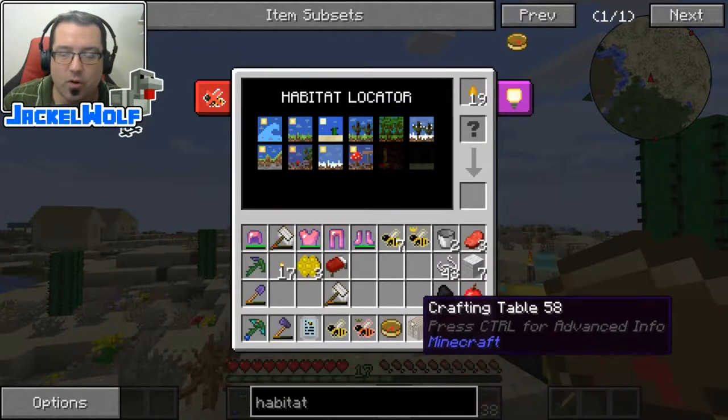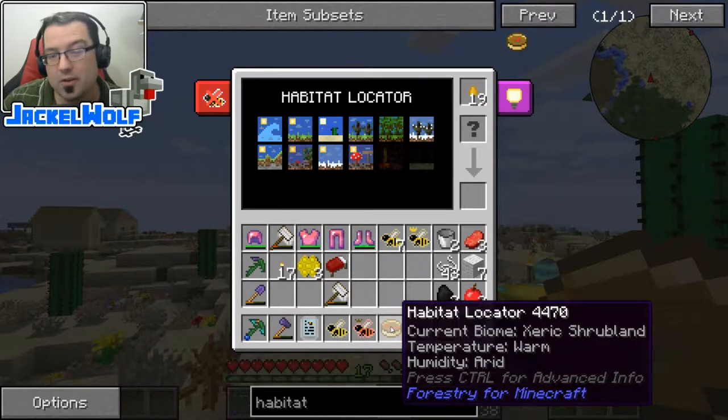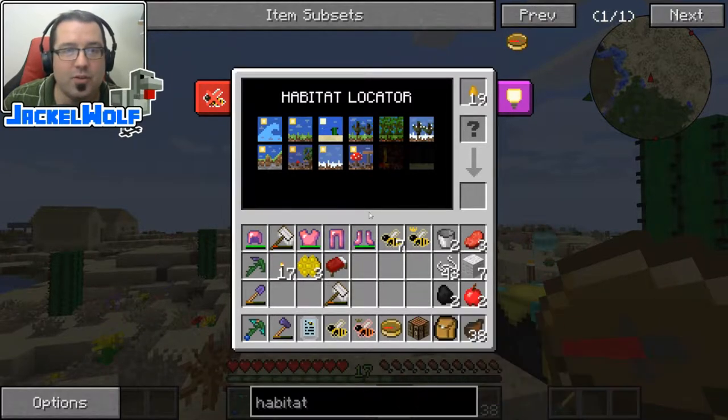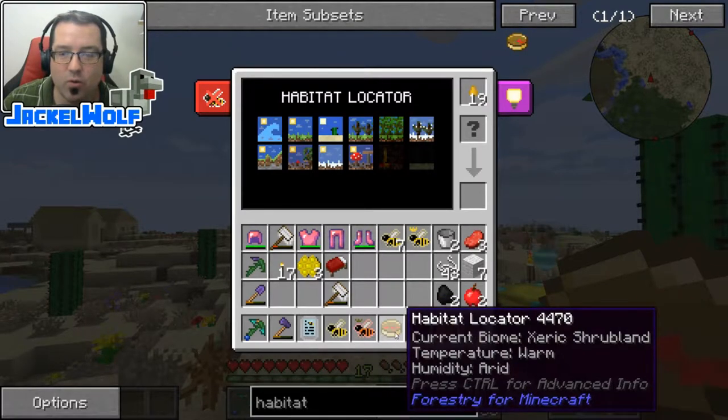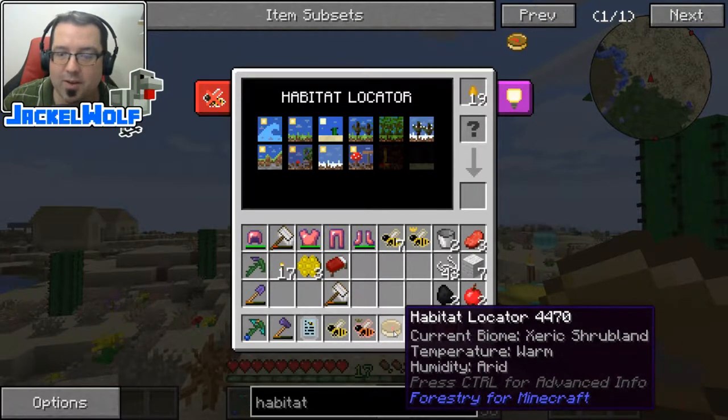So we're just going to open it up here and you can see the current biome is a Zarek shrubland, which must be some offshoot of a desert — and I know that because we've been using these bees here quite a bit already. The temperature is warm and the humidity is arid.